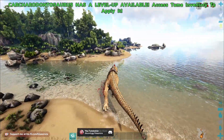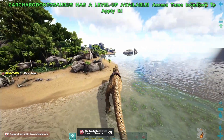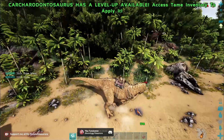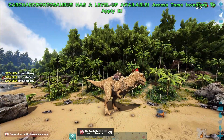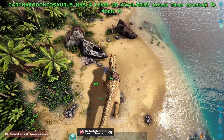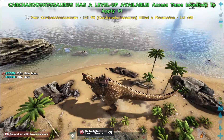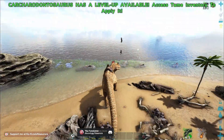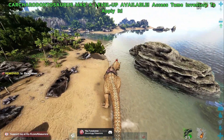Then there is the Shredded debuff. You can see the Shredded debuff on enemies when you bite them and when they survive the bite — it appears as a blue cloud around them. This debuff means they will not be able to heal as efficiently as they usually do. Then there is the Incited buff, which is applied to allies when you roar with a Carcharodontosaurus at them.